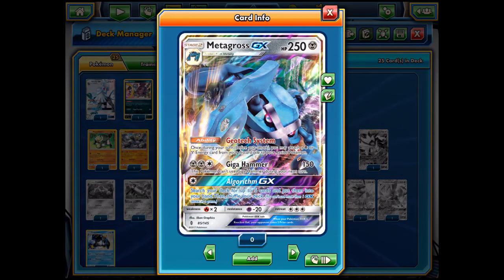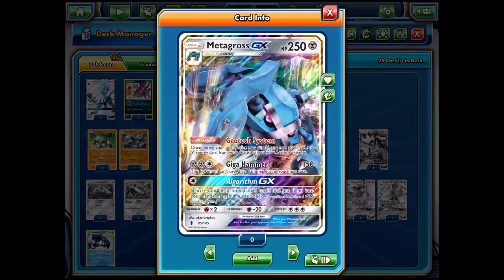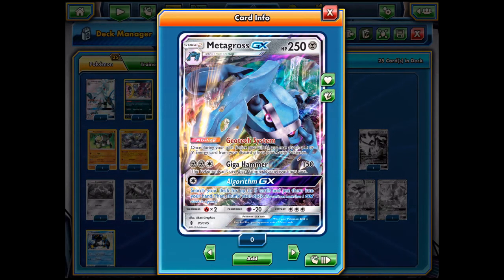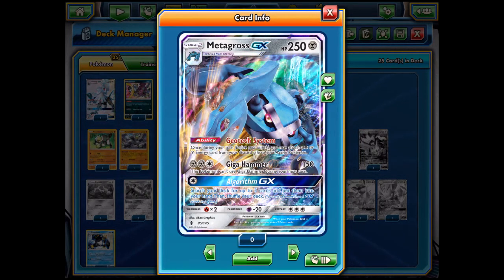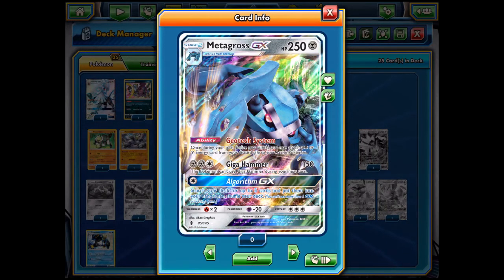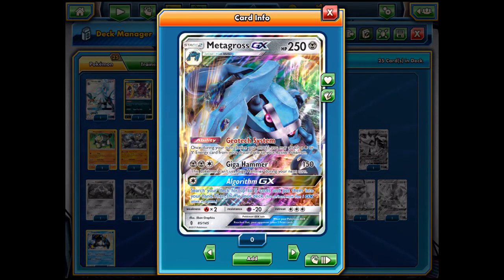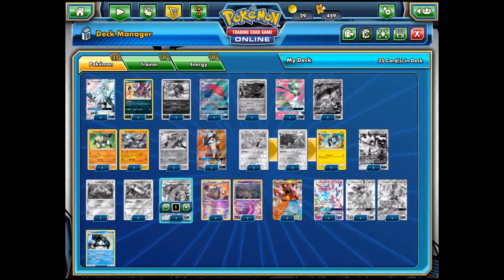I also brought Metagross in mainly because we're talking about Dusknoir. Instead of using Magnezone to attach from hand, Metagross's ability lets you attach a Psychic or Metal energy from your discard to your active Pokémon once per turn on return — so you attach straight from the discard pile without needing Mount Coronet or Fisherman. It's a Stage 2 and has a GX attack to search your deck for any five cards. Magnezone is probably better for me, but if you can make Metagross work it might be a viable alternative.